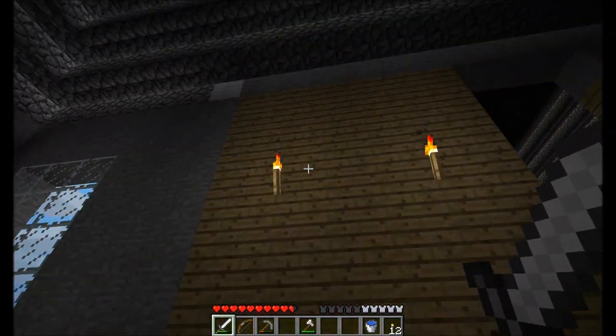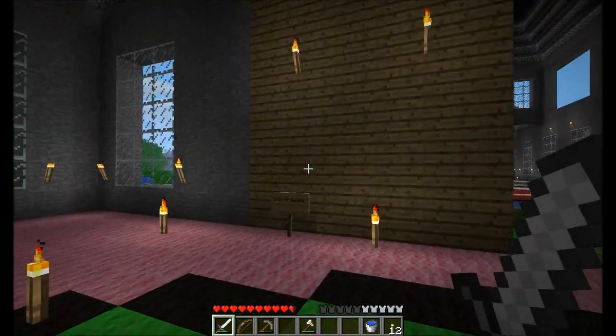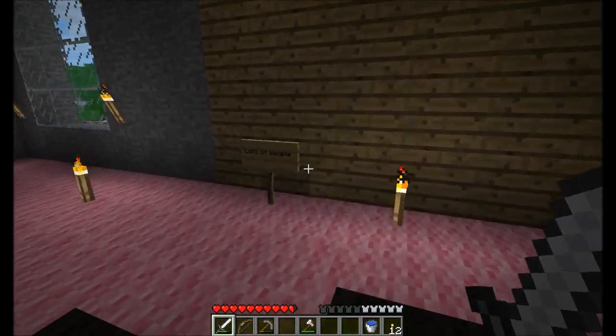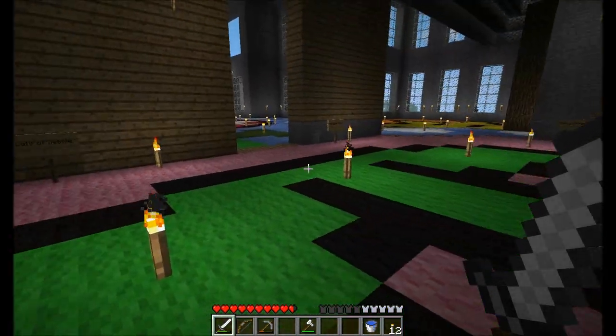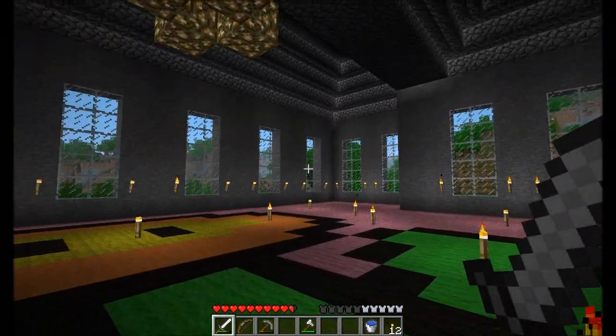Obviously, I suggested the wooden plank idea for the house, because I thought it'd be the simplest and I thought it'd look pretty good. Don't worry about that white block there, it'll be gone. So yeah, lots of people suggested that one, as the sign says. As you can see, it doesn't look too bad. It kind of gives it a nice homely feel.